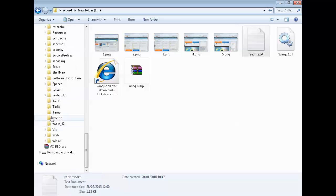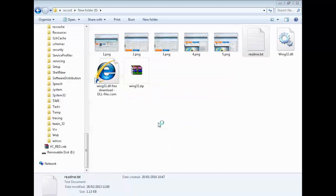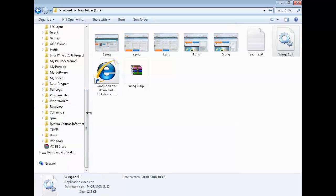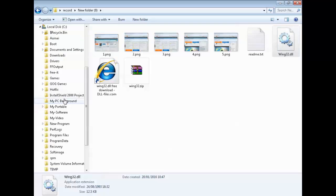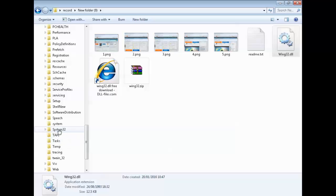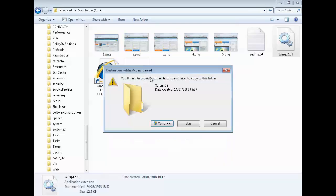Now navigate to C:\Windows\System32. Left-click on C, then scroll down and left-click Windows, then scroll down to System32 — but don't left-click it, right-click it. Go down the list and left-click paste. It asks if you want to replace the existing file — click yes. So to recap: right-click the DLL, left-click copy, navigate to C:\Windows\System32, right-click it, and left-click paste. Say yes to replace.